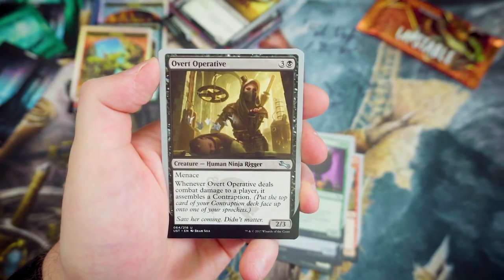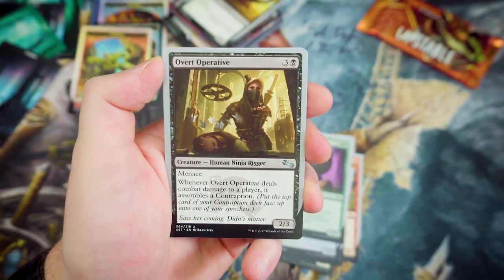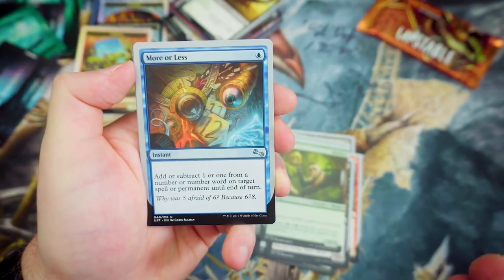Over Operative is our first uncommon from this pack — for 3 and a Black, it's a 2-3 with Menace. Whenever it deals combat damage to a player, it assembles a Contraption. I do like these. We've got ourselves another monkey host there — pretty cool.